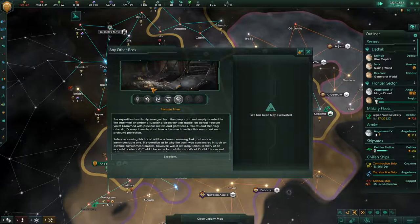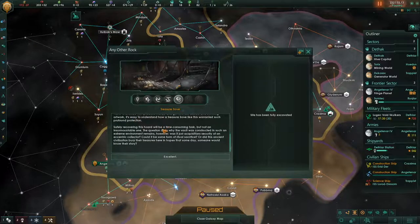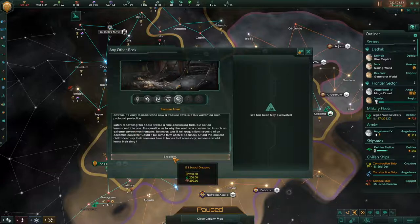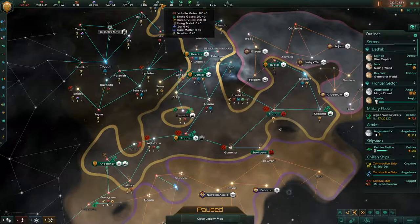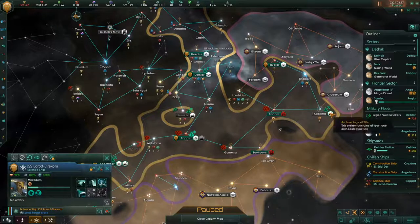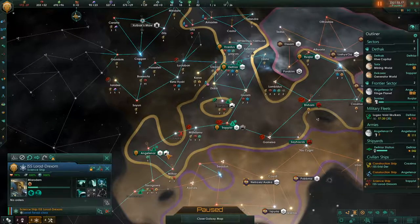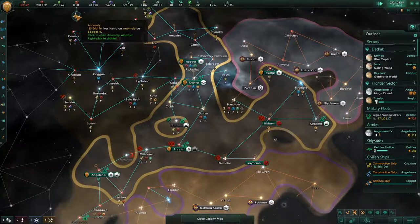Dig site event! This is the chamber thing, so we get some metals and gemstones. We got a ton of rare resources: volatile motes, exotic gases, and rare crystals. Those are all pretty good for us to have gotten from that event chain. It's a little disappointing because I'm pretty sure you can probably get something else from it as well, but it'll be okay. We'll excavate the next dig site — three jumps away. I'm not even sure which one that is, but we just need to get them done.